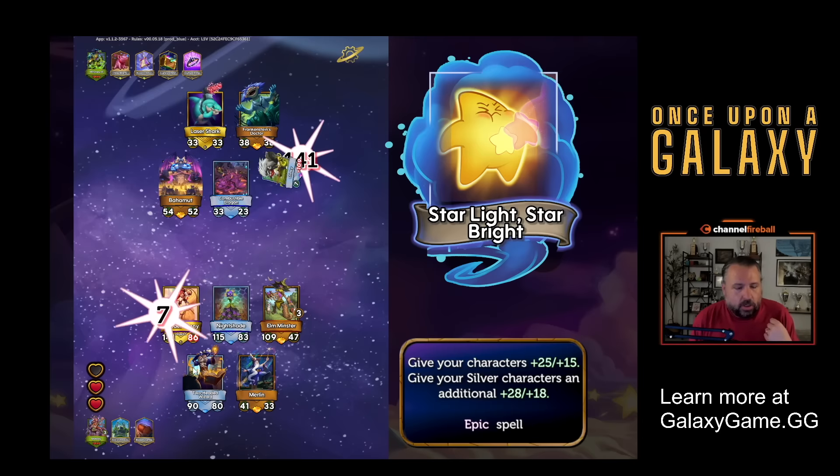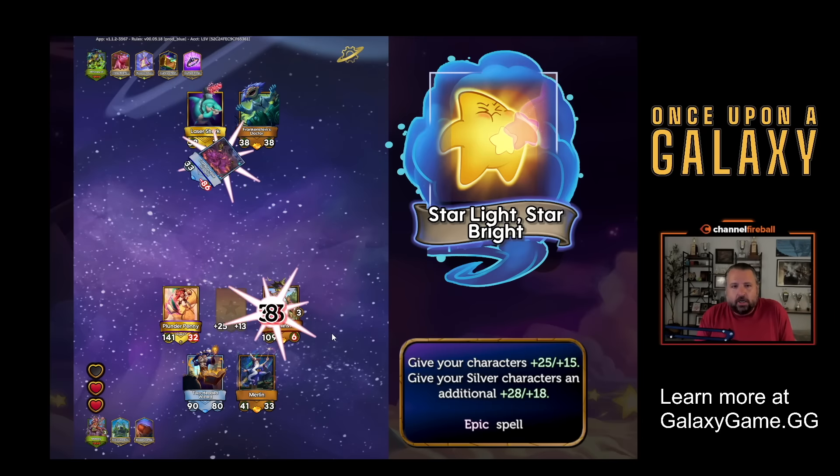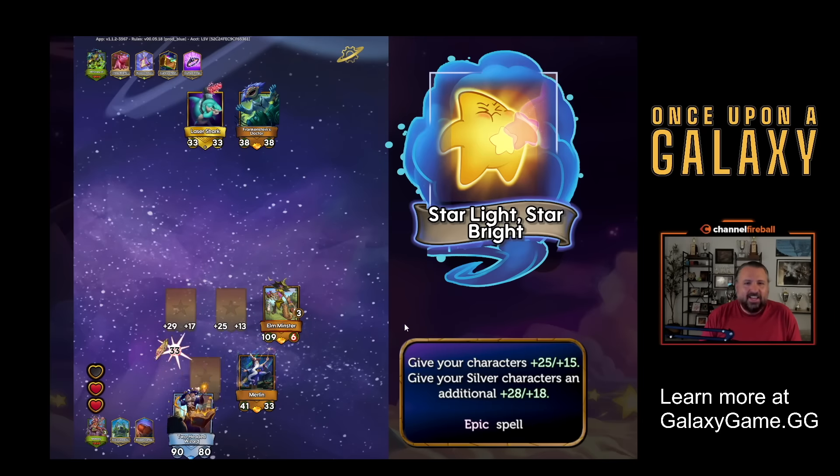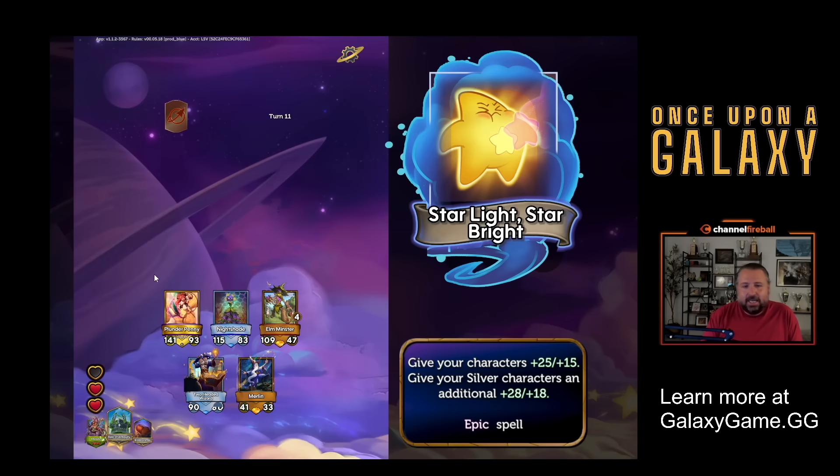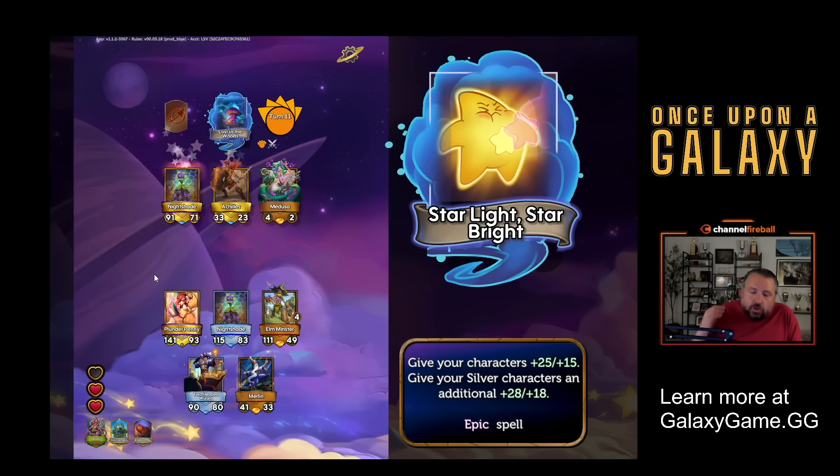Let's battle. You might ask: who am I battling against? Are they computers? Well, yes and no. This is asynchronous, which I think is a huge upside for the game. It means there's no one waiting on me. I can take as long or as short as I want per turn, but I'm also playing against actual people because you're put in a lobby with teams from people's past games. So when I face someone, it is a team a human made, just at a different time, which gives all the benefits of async play.